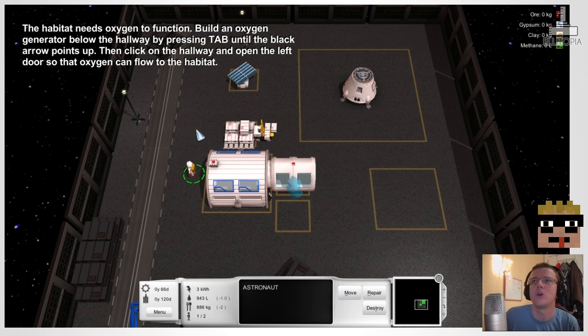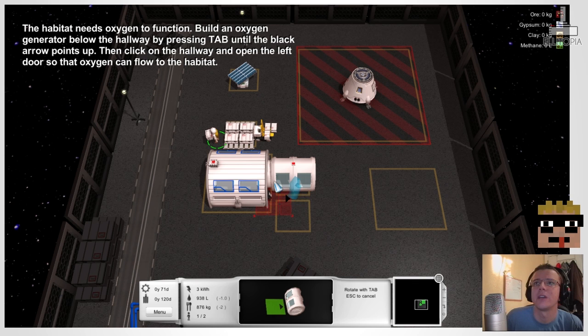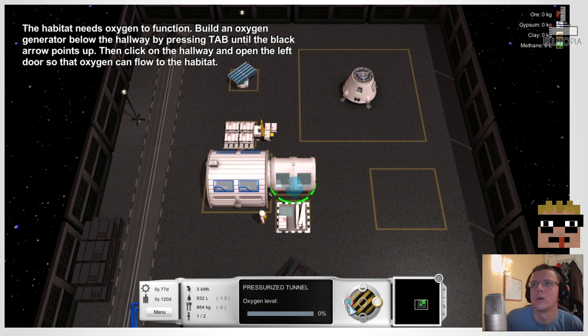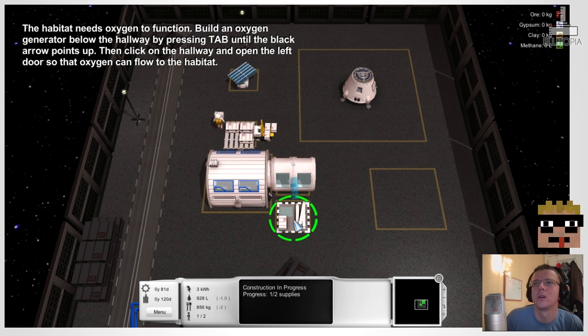The habitat needs oxygen to function. Build an oxygen generator below the hallway by pressing Tab until the black arrow points up. So we can actually build underneath things. Oxygen generator — not beneath, I see what it means. So the black arrow, then click on the hallway and open the left door. We need to finish building it first — opening the left door. How many does this need? Two.